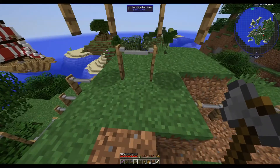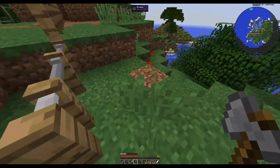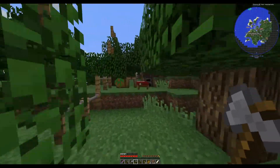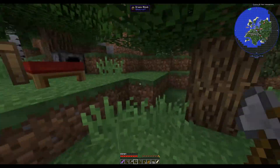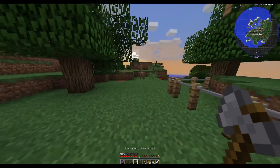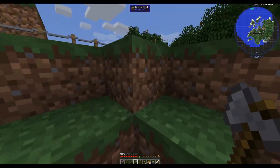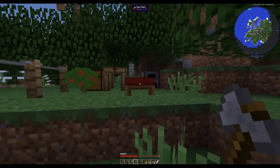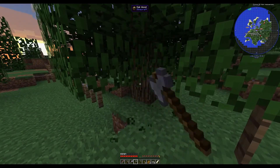32 divided by 3 - 6 is what I get, right? I have quite a bit of cobblestone so I might even be able to get this done. What's so funny about those slabs, lady? There we go.